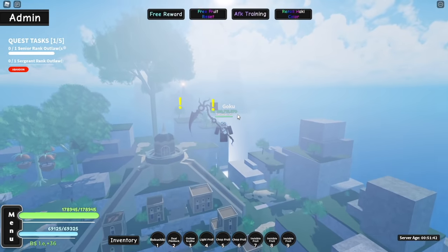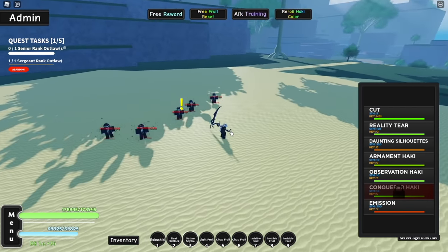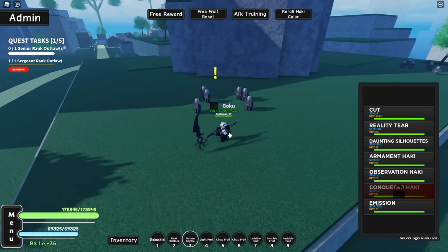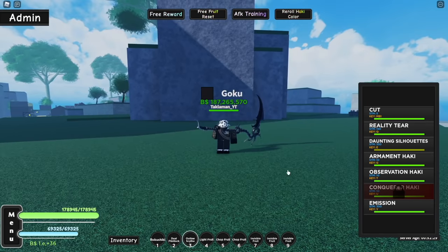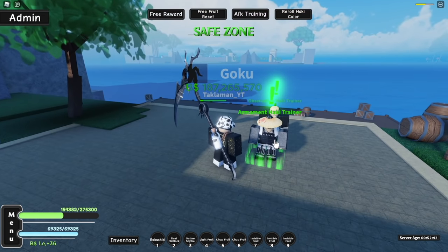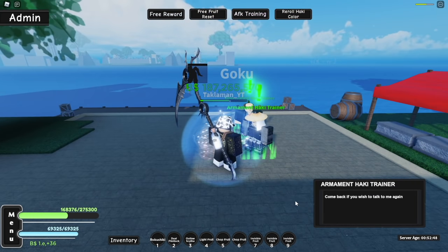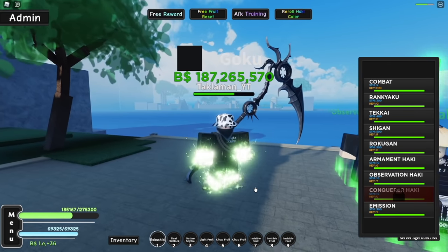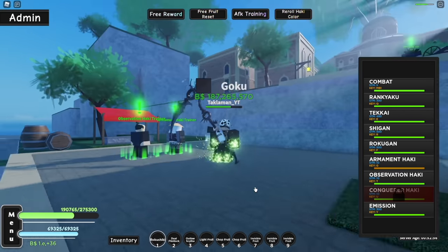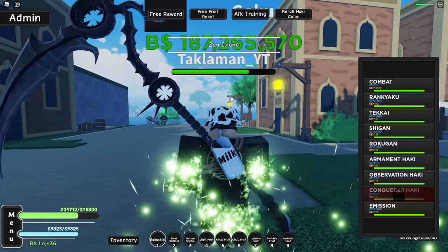Now you want to head all the way over there and go kill these dudes. We got those, then you got these ones too. Alright, I think we completed that. Let's go check this thing out. Yo, I got green haki guys — my haki is green! This is sick guys, what do y'all think of this?